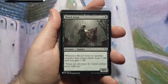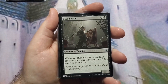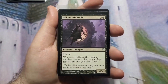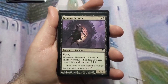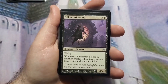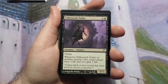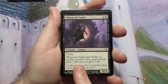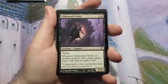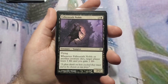The next two are partial win conditions. Blood Artist: two to cast for a 0/1 — whenever it or another creature dies, target player loses a life and you gain a life. Falkenrath Noble is similar — four to cast for a 2/2 flyer that does the same thing. I was looking for Agent of the Iron Throne to replace Blood Artist since it's an enchantment and can't die to creature removal, but those cards are pricey and I didn't have them on hand. The person receiving the deck can look at that upgrade later.